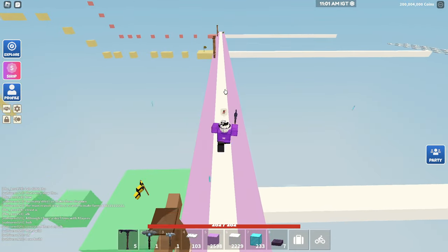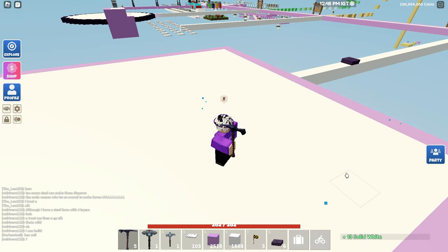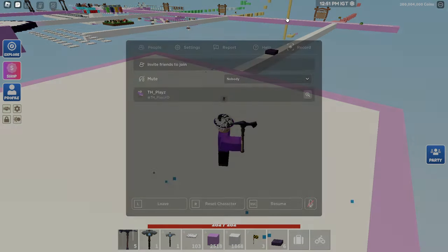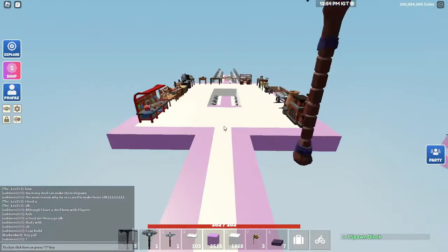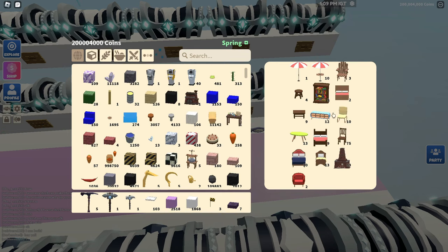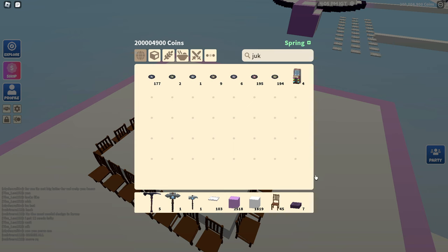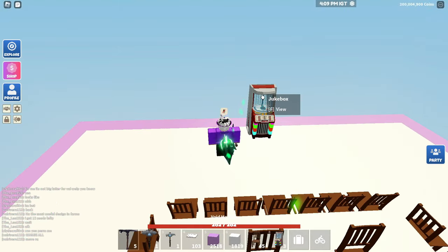The last mini game we're gonna make today is musical chairs. I accidentally put my chairs in my storage room so I need to go grab them. They were kind of the first thing I put in — and there we go, 75 wooden chairs. Let me reset and go back over there, and then we can get the jukebox. I'm gonna place the jukebox back here — this is where I play the music — and that's pretty much musical chairs, pretty straightforward.